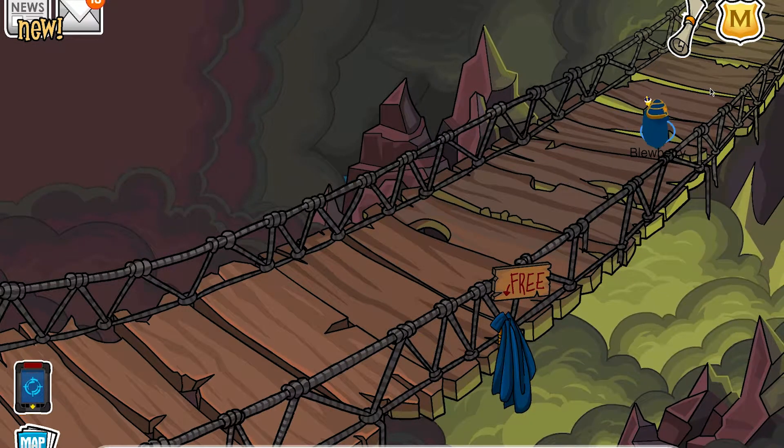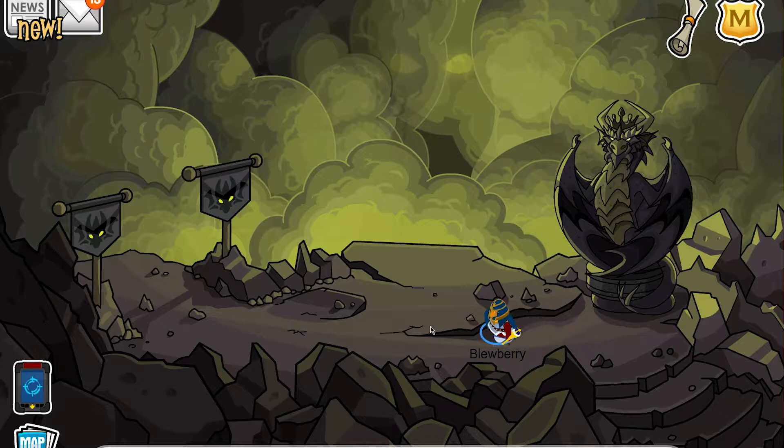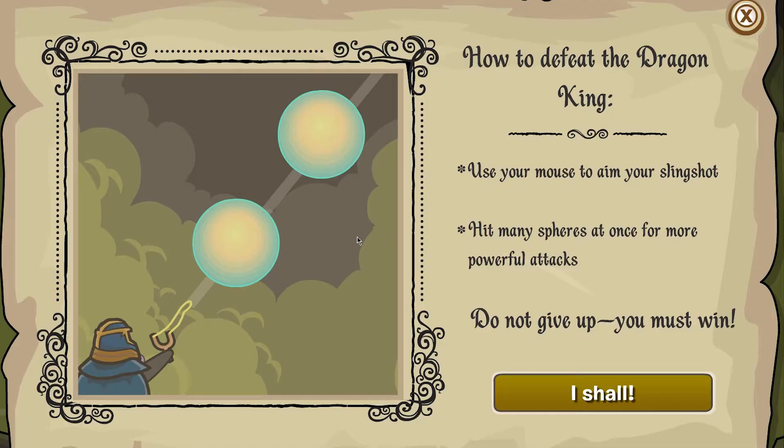Let's keep moving forward. Looks pretty ominous. And here we have the Scorn Battle — Scorn is waiting for us. Are you prepared for battle? We are. Let's jump right in. How to defeat the Dragon King: use your mouse to aim your slingshot. Hit many spheres at once for more powerful attacks. Do not give up. You must win.